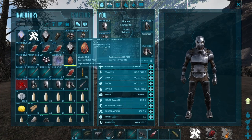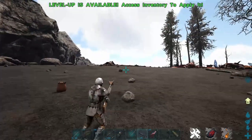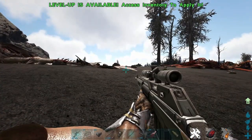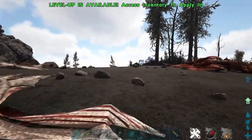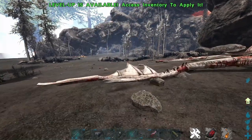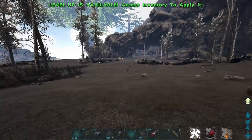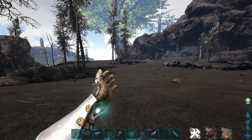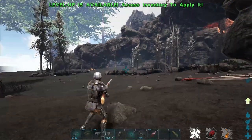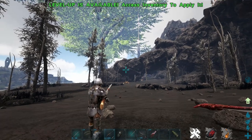Now that we have the egg, we need to get some milk. To milk Wyverns, you have to knock out a female Wyvern. People will be out there building grand traps in the desert to lure them in — we ain't got time for that. What you can do instead is, if you have a primitive longneck with shocking tranquilizer darts, you can literally knock out a female Wyvern under level 100 just by netgunning it and shooting it with shocking tranq darts. Let's do that now.